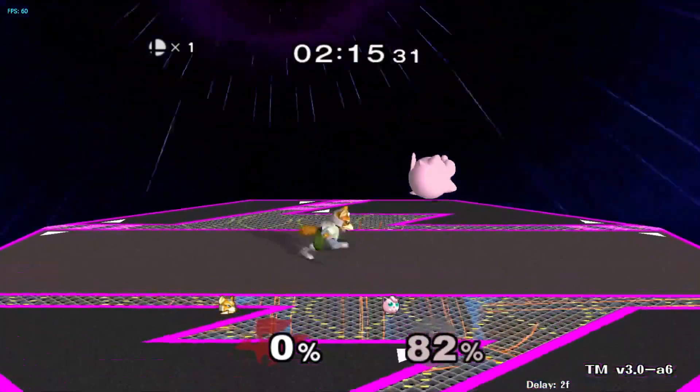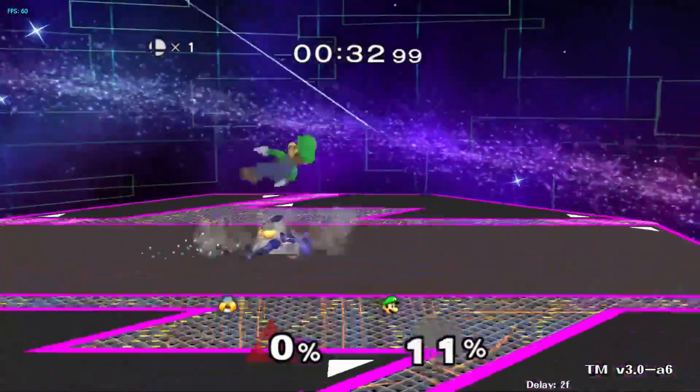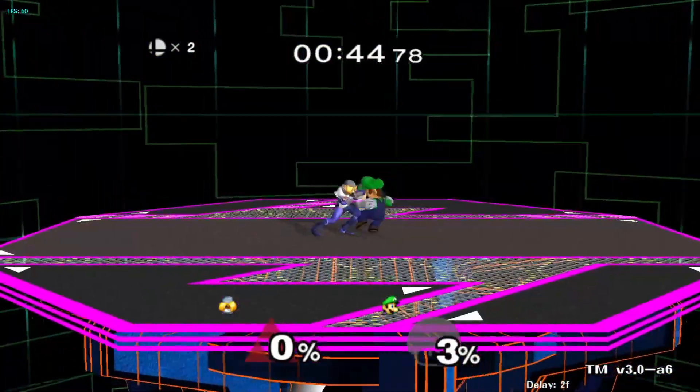This also gives you a game plan. If you have your two pieces down, you now have a consistent way to take stocks and deal damage. Having a solid command of these two pieces is especially important in the floaty matchups — like against Samus, against Puff, against Luigi — where really a two-piece combo, just two hits, is all you're going to get most of the time.